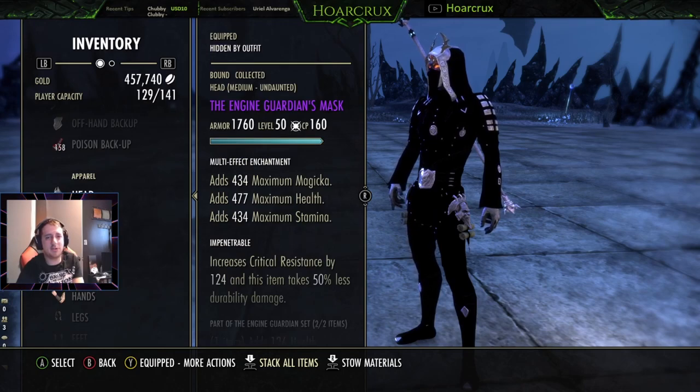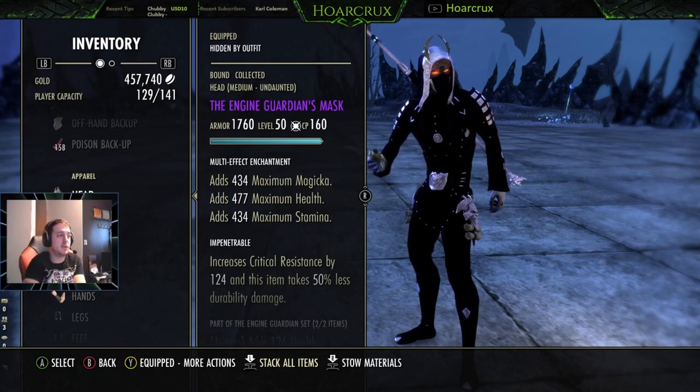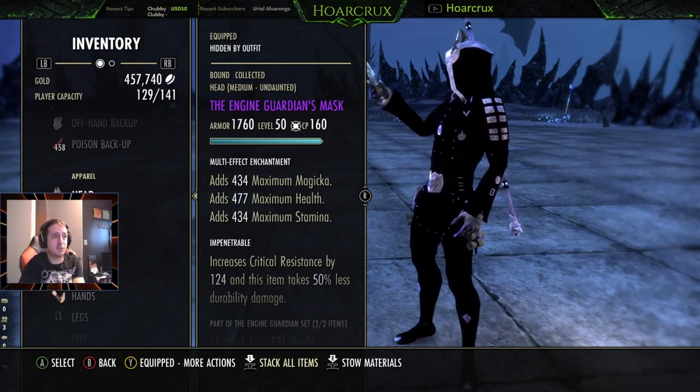Next up is Engine Guardian. If you're going to run a monster set on a Sorcerer, this is the one. It gives you health — awesome since we don't have a direct heal. It gives you magicka — even better. It gives you stamina — awesome too, because you run Dark Conversion and convert all that stamina over to magicka. So you pretty much have basically endless sustain if you play around your Engine Guardian procs and Dark Conversion well.